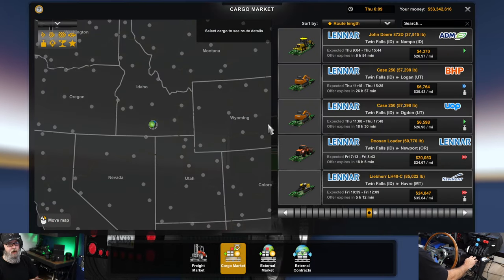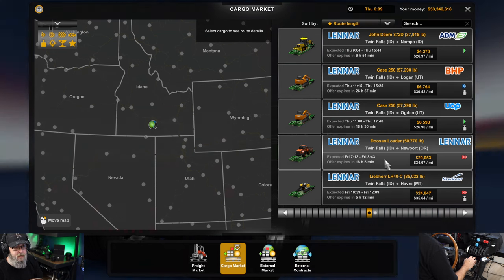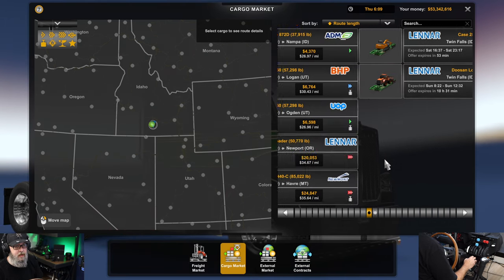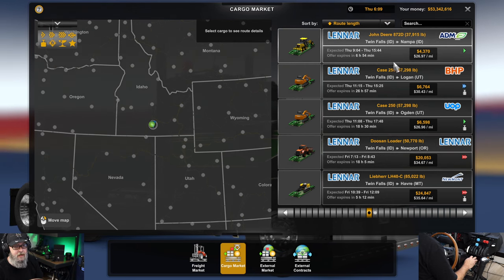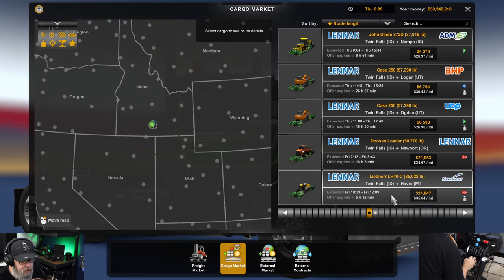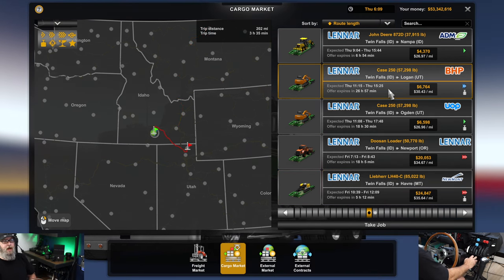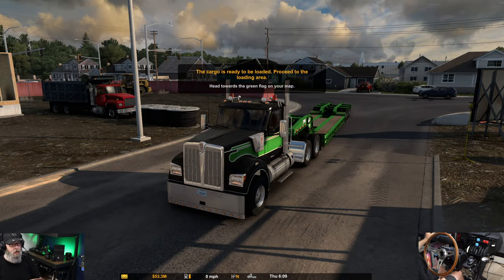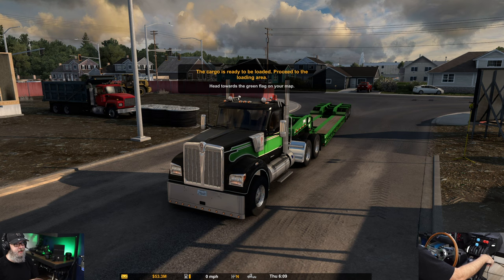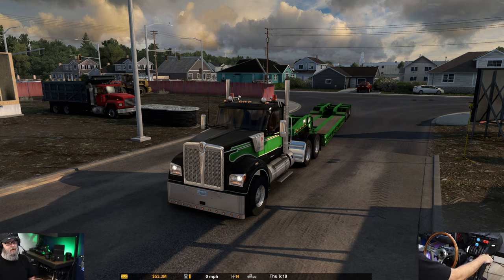So where are we going? We're in Twin Falls. I kind of like this Case 250, but this deuce and loader I believe is a new addition from the original loads they were providing. Let's see if we can get something with a little bit of weight. Maybe we'll just go with the Case and keep it a shorter trip because we do want to go through the truck and trailer in the shop. We are running a Zmod Cat C16 engine, so I'll let you listen.